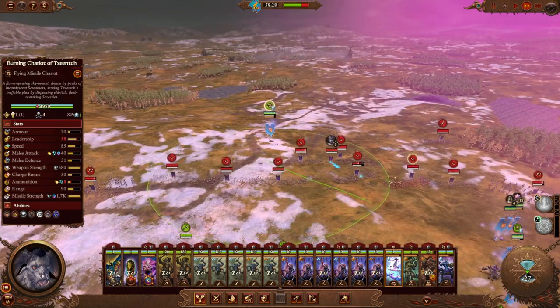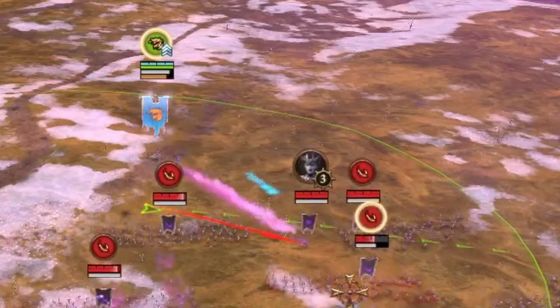Then once you get right near your target and in range, you can click on the target to issue your attack order.